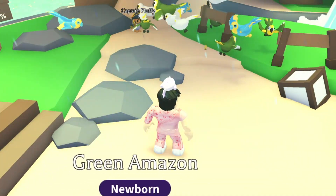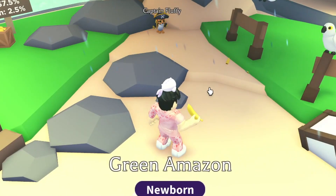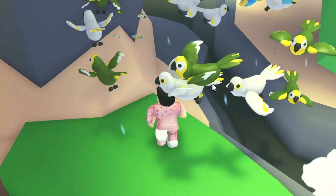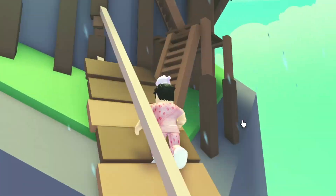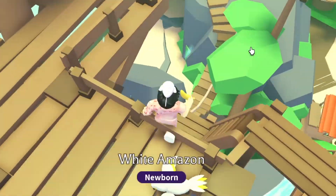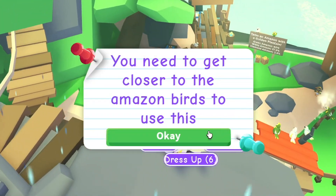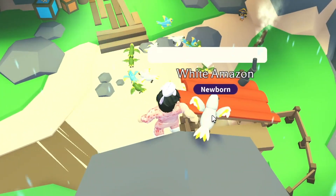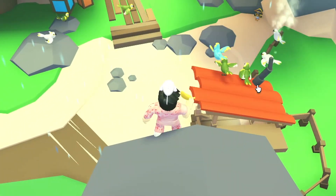This is going very slow - I wish I could just spam throw them. I'm clicking but it's not throwing fast enough, I have to wait. I still haven't gotten the diamond which is the worst part. Let's try throwing from all the way up here - I didn't even know this part of the map existed. All right, climbing up here - but I have to be close to the amazon birds to throw. We got another green one. Wasn't even worth climbing up.